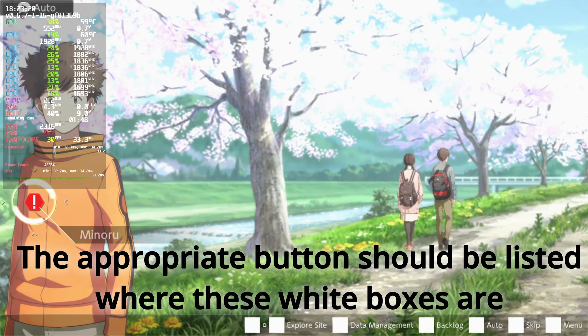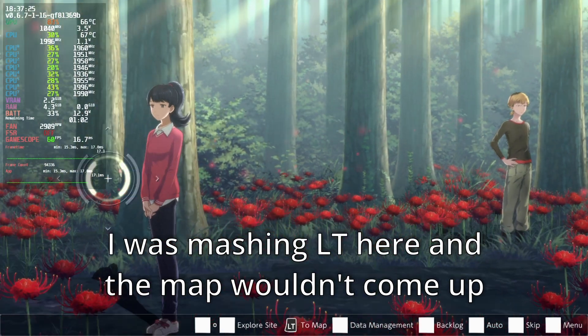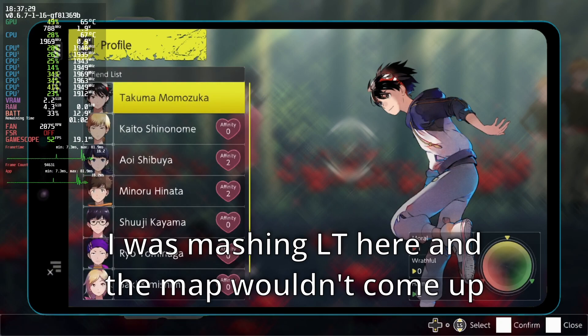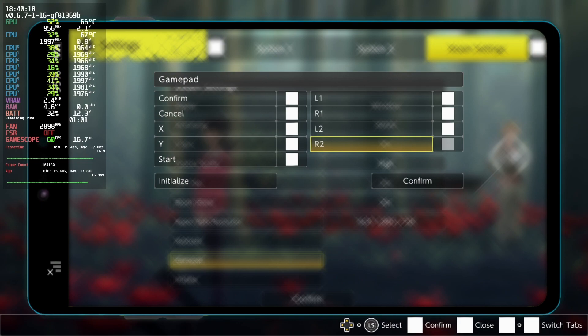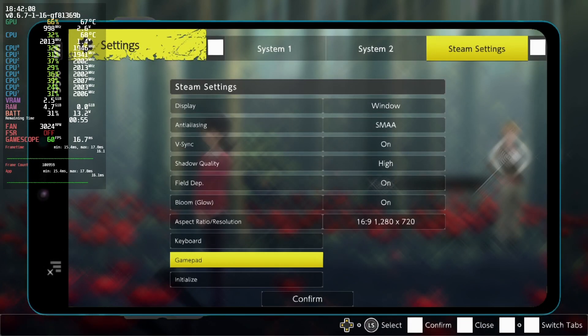The last issue I had on the Steam Deck is that the trigger inputs weren't working. I was trying to open the map to move locations and it said left trigger, but it just wouldn't work. I went into the game's controls, tried remapping the left trigger, and it wouldn't register. I also tried the Steam UI and they wouldn't read from there either. So what I did instead was map the face buttons or the joystick click-ins to L2 and R2, since those aren't used for anything else in the game, and that worked fine.